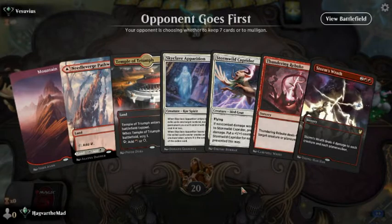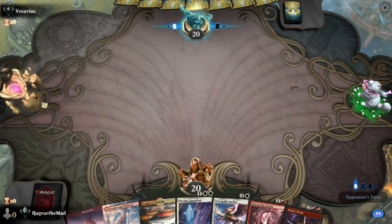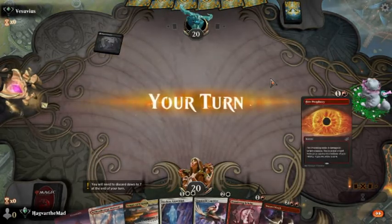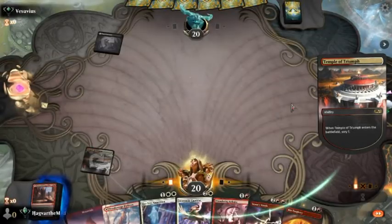Like I was saying, we want to control our opponent's board and run them over with our burn spells. Let's scry — we need another land. That counts as a land, so we'll keep it.